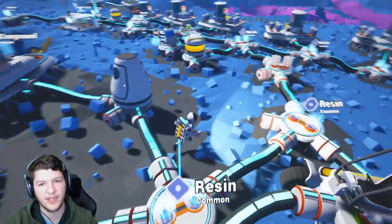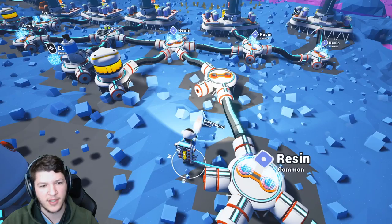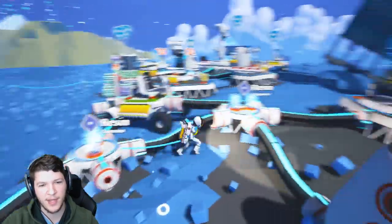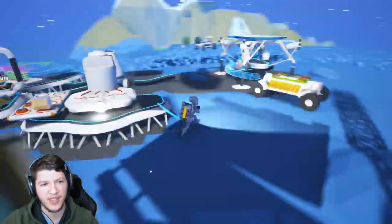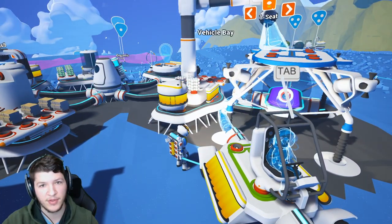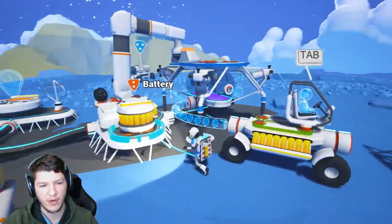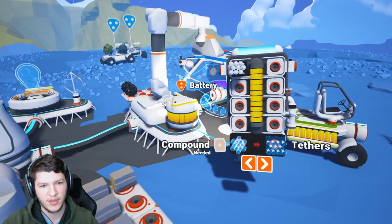Let's find some compound amongst this messy base. There's compound — let's bring this back and build a seat. Compound in, build a seat. Only gonna need one seat because we are one person.